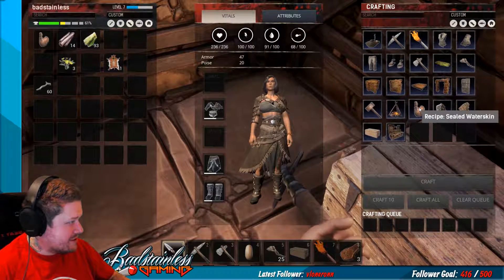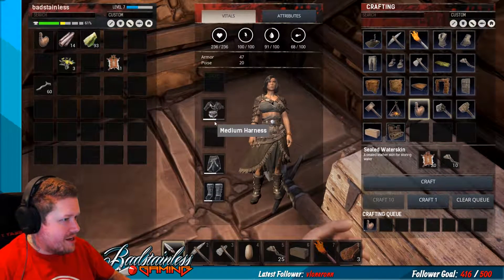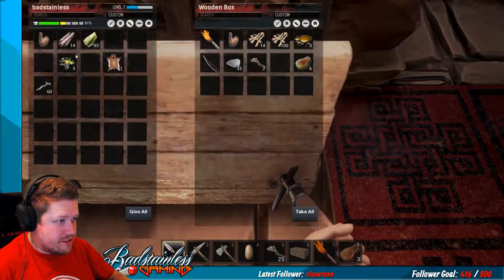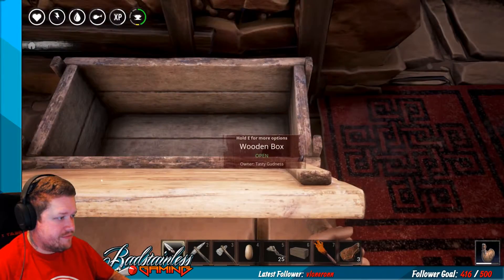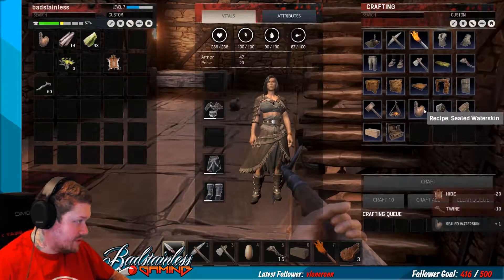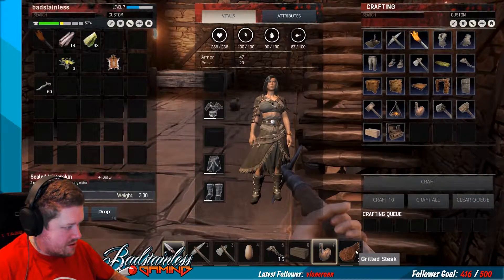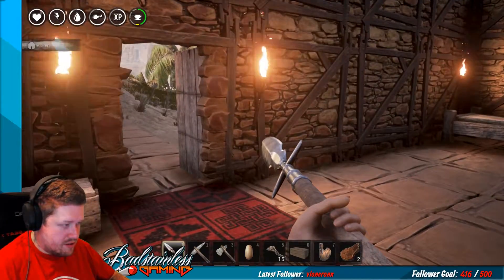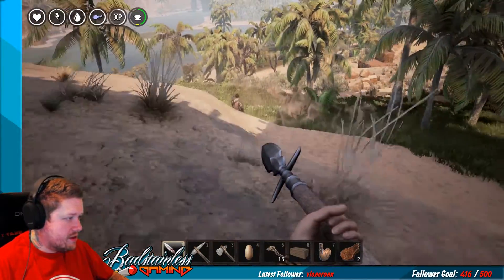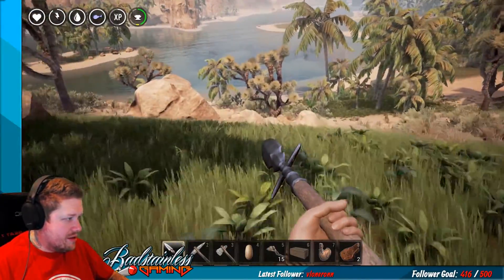Damn motherfucking straight. Purple, in your box is your water skin. Oh, thank you. I'm ready to roll out. Do I have to fill my water skin? I think I do. Yeah, you go over to the riverbank, put it in your hotbar, and then use the item in the riverbank. It's kind of not super intuitive.